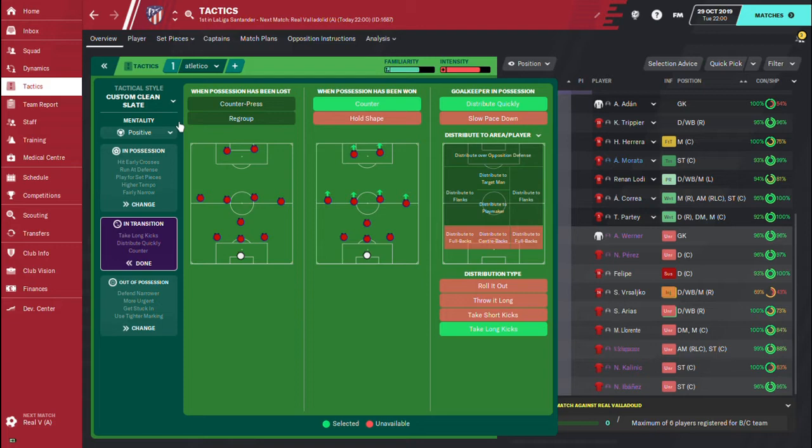Going to in-transition: we are not selecting counter-press. We have a good amount of players in midfield who can press and choke the opposition, but if we chose counter-press it could change the way the tactics work, so we don't want that. We're choosing the counter option here. You can see the defensive midfielder is staying, so those four players form the defensive shape.